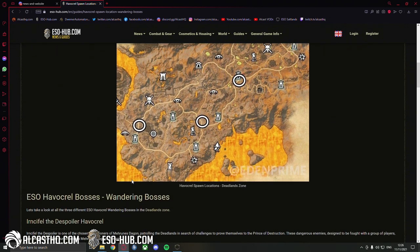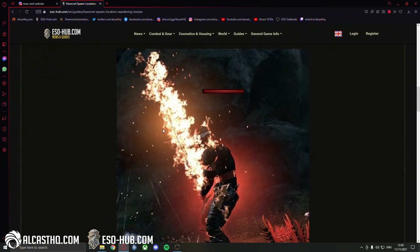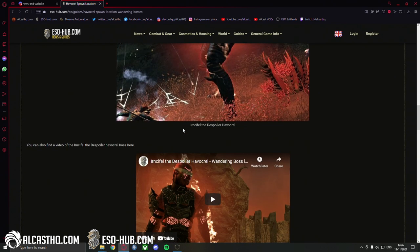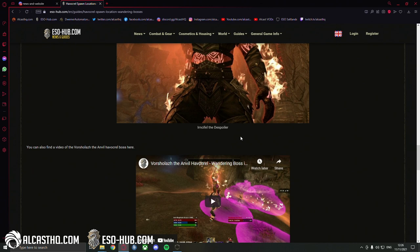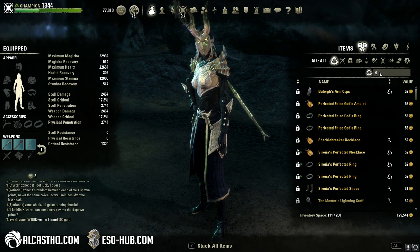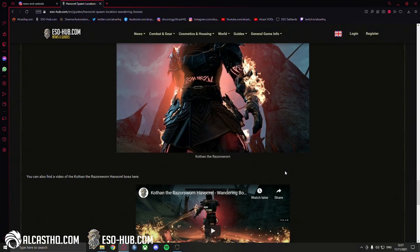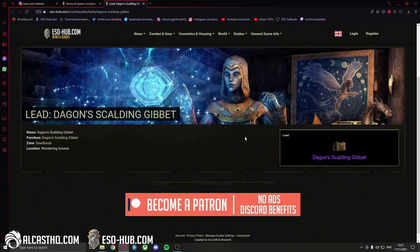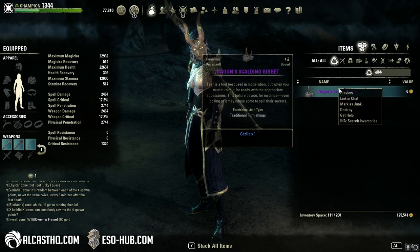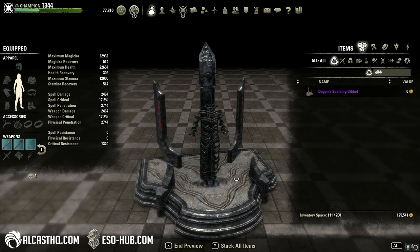Other than that, spawn location is the most important thing. The boss — if there are a lot of players — will die very fast. You can actually solo them; I made videos about all three bosses. The reason so many players farm these bosses is because you get the lead called Dagon's Scalding Gibbet, which we also have on the website. Once you get the lead, you get the furnishing item called Dagon's Scalding Gibbet, which looks pretty cool.